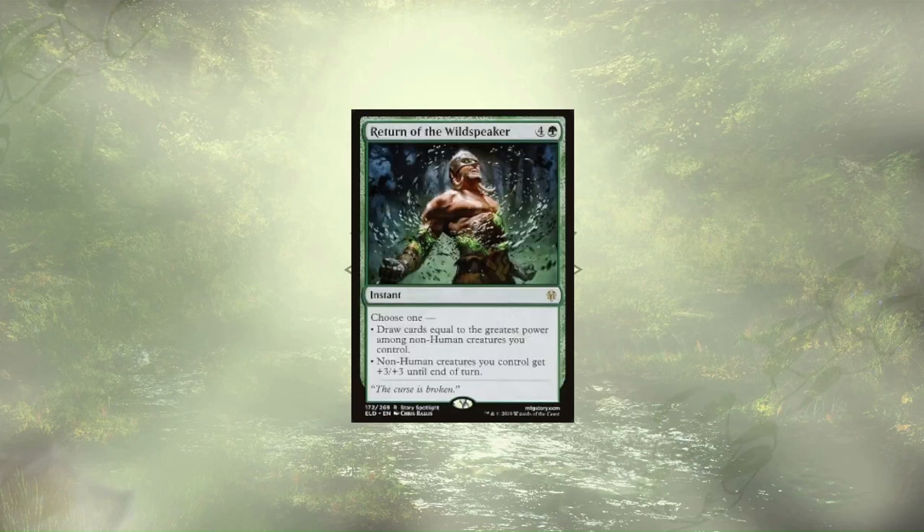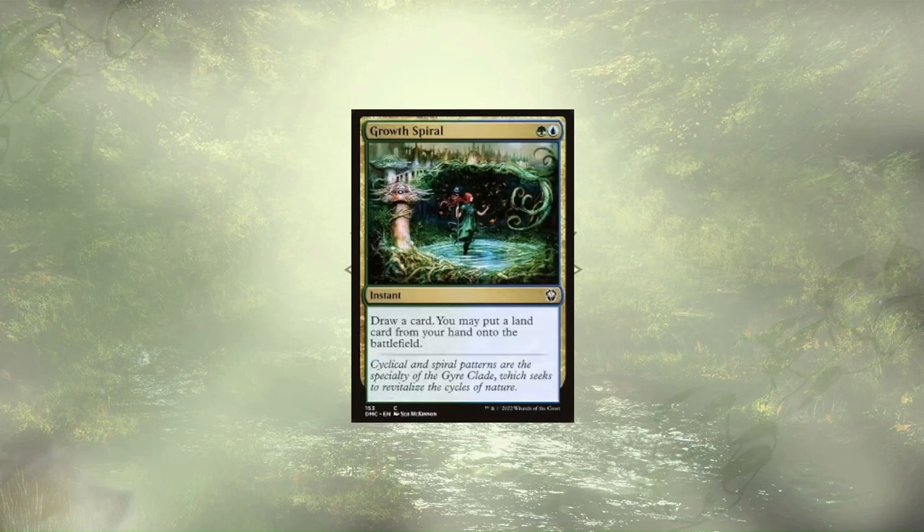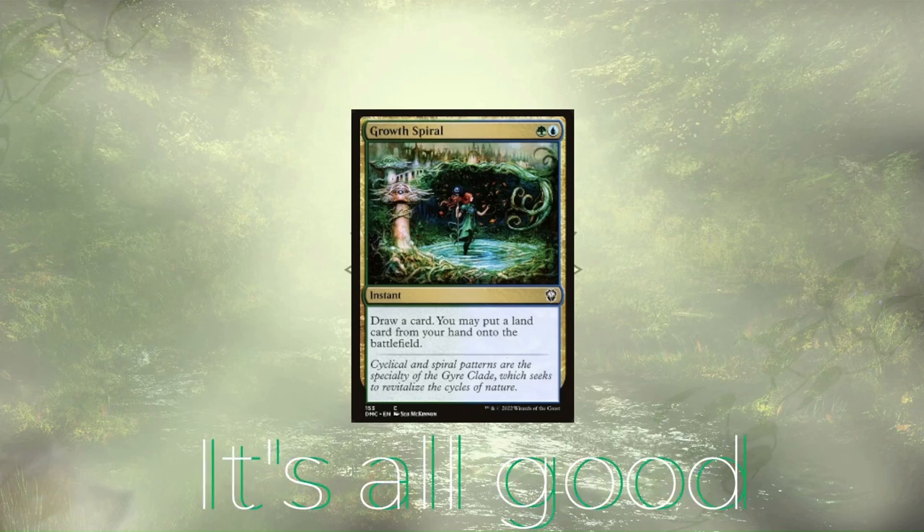Return of the Wildspeaker is either drawing us a ton of cards or boosting our board state and allowing us to hit hard, but more often than not we're looking to draw those cards — a lot of them, since our fractals tend to get pretty large pretty quick. Growth Spiral is up next, not only drawing us a card but also allowing us to ramp a little bit in the process. Granted, we need to have a land in hand after we draw our card, but with how often we're drawing extra cards, it's not really an issue.